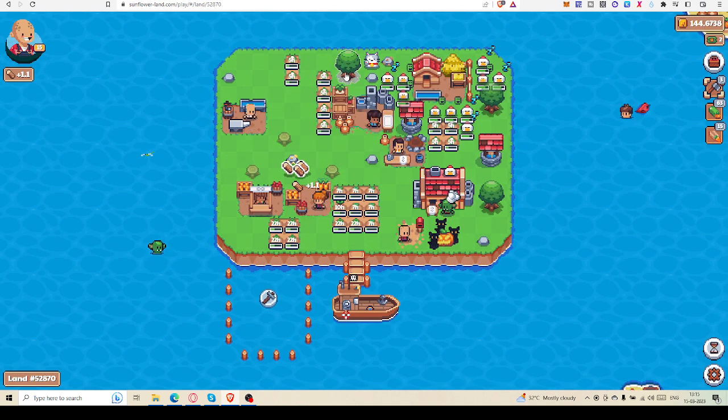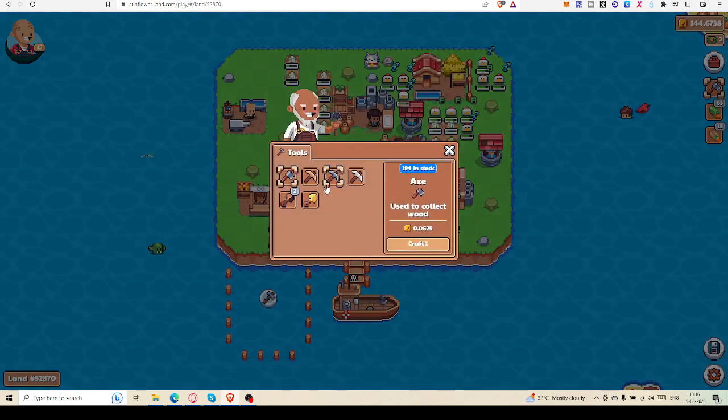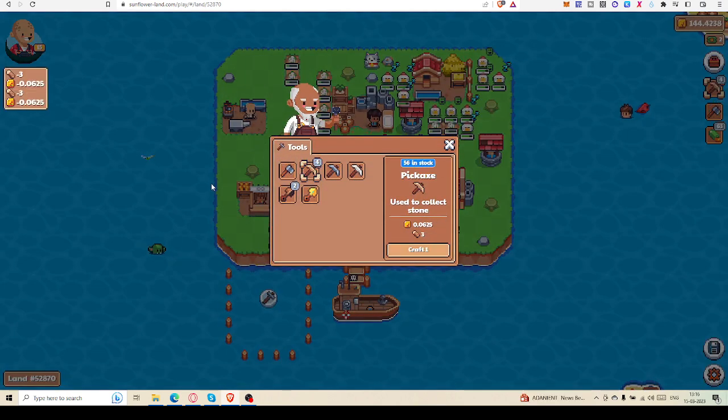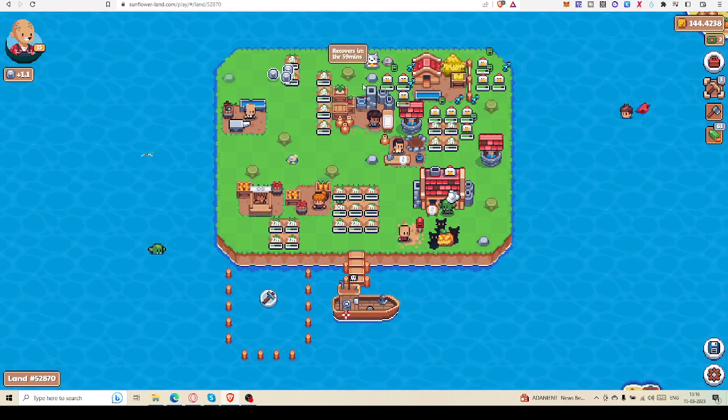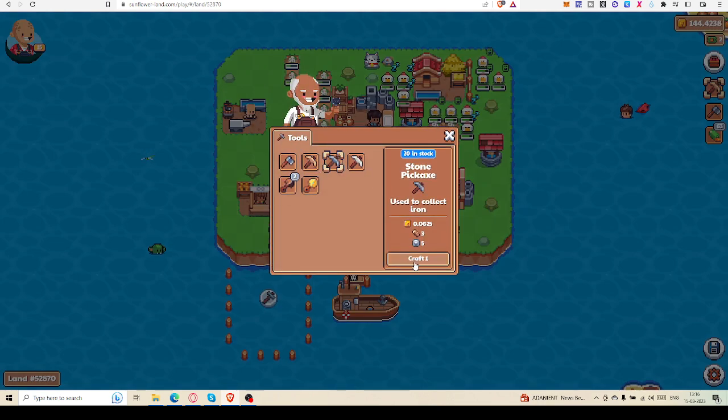Then I will try to get as many rocks as possible — I will even try to collect some gold. After I ensure I have enough items to expand my land, the rest of the rock, iron and wood I will use to collect gold. That is my strategy. So I will get some pickaxes — you can see I still have enough stone, so I can try to use this to mint a stone pickaxe.